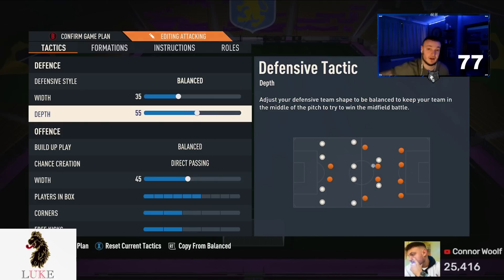Not 70 depth anymore — I now play 55 depth. As the game's power curve got bigger, I was getting caught out at the back way too much with 70 depth, constantly conceding through balls over the top. I thought if I'm getting that at my level, players in Division 3 or 4 must be getting cooked as well. So I lowered it to 55 — it works absolute wonders. The 35 width and 55 depth combo is very OP right now.